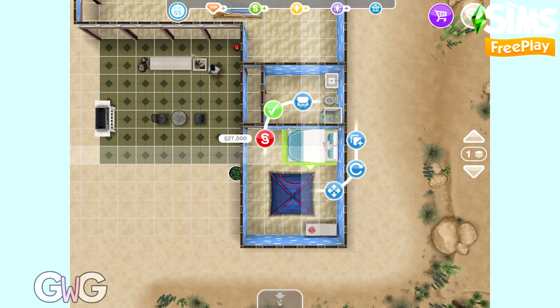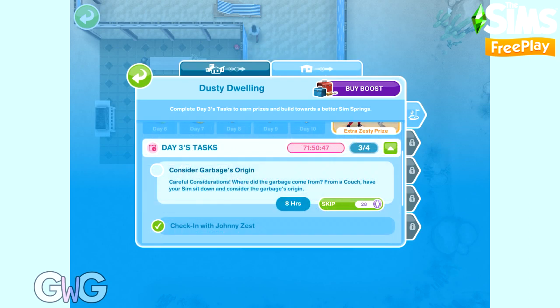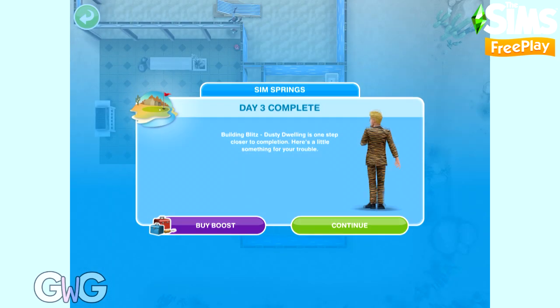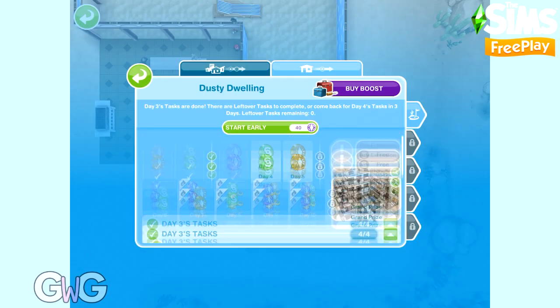If you're interested, this bed is from the Captivating Coast Live event. That completes Day 3. Day 3 earns us 3 social points, so let's start Day 4 now.